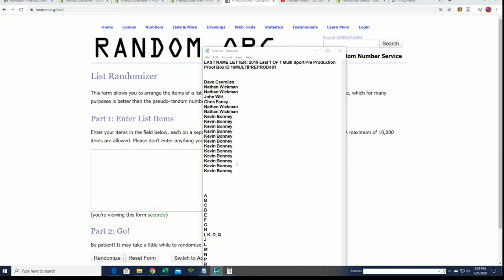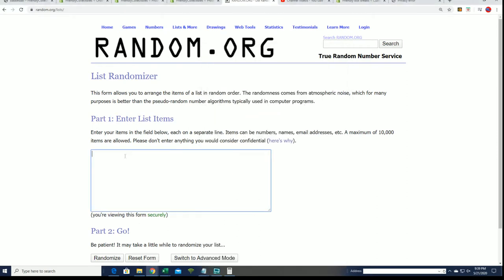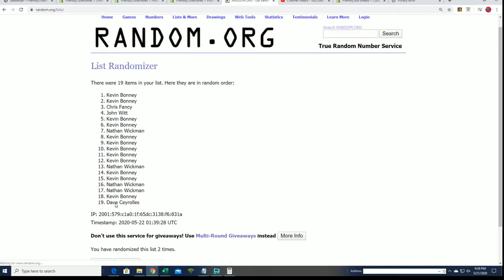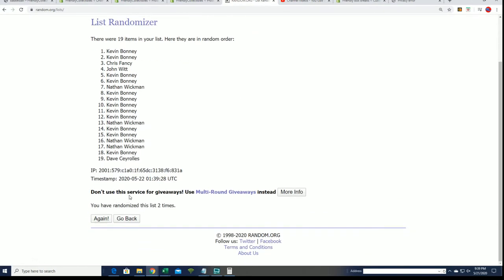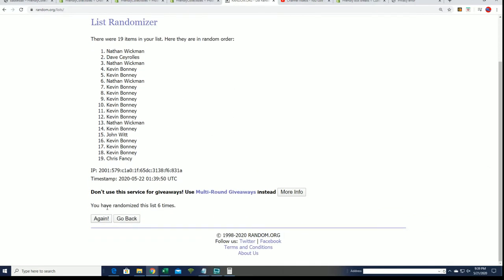That's right, we got three one-of-ones going to come out of the box break. Here we go, seven times through. We're going to random each of those seven times apiece. Seven times through for this first one. Here we go, lucky number seven.